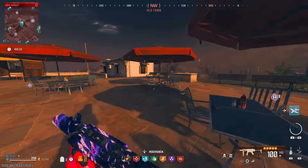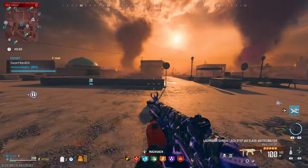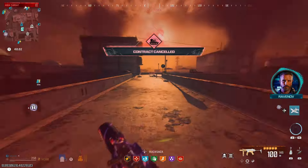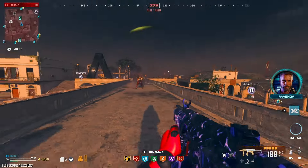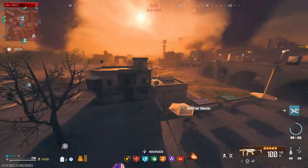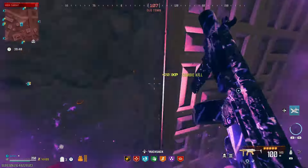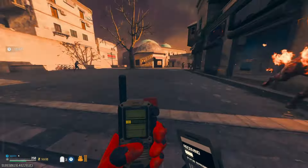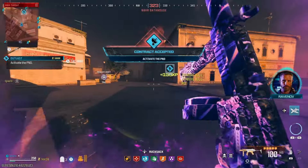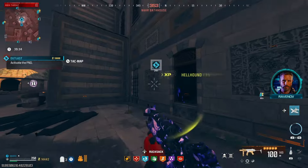We can grab this escort real quick, just cancel it and maybe get something else to spawn in. Black Ops 6 comes out Thursday at midnight, which is pretty cool. It comes out on New Zealand servers around 4 AM, so I don't know if you guys can do the trick to play early — I'm going to try and do it. Maybe there'll be some early Black Ops 6 videos out on the channel before the main release.